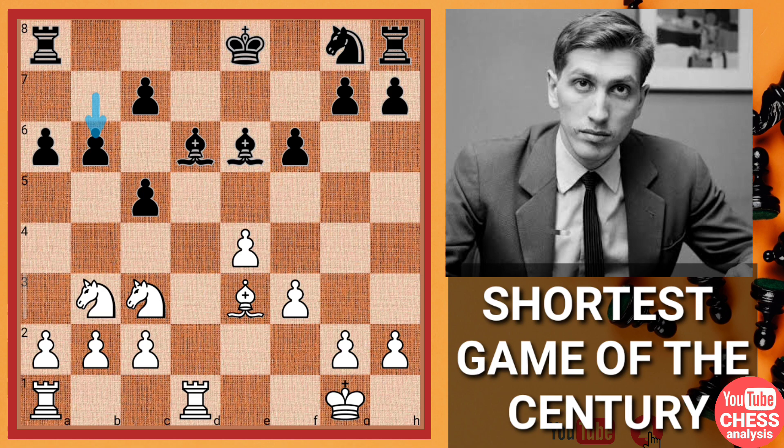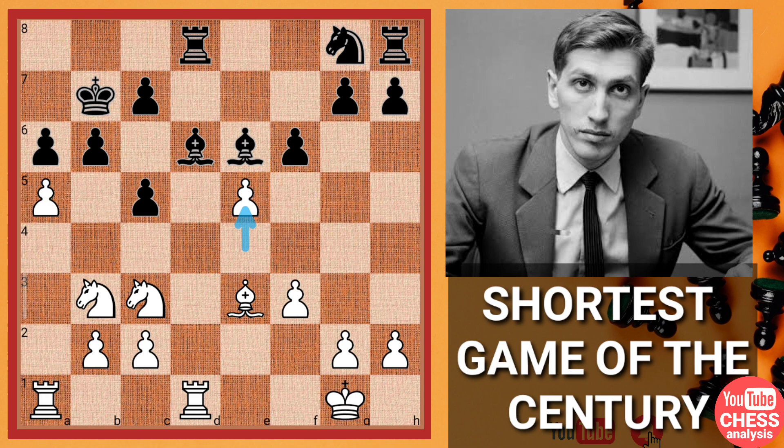Now b6, protecting the pawn because it was attacked twice. Now a4, saying okay I'm going to play a5 and this pawn is going to fall. Boris Spassky made a very interesting decision and castled queenside. This is very risky because Bobby Fischer is like a chess engine and can find the best move in every position. So we have a5 going straight away with this pawn push. The king jumps into the game and we have the strongest engine-recommended move, reaching the critical position.